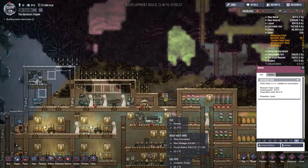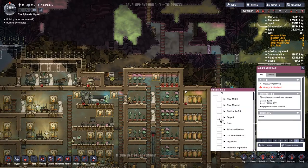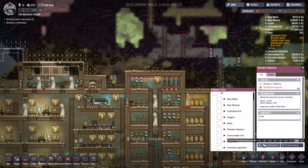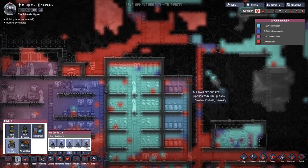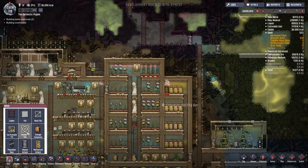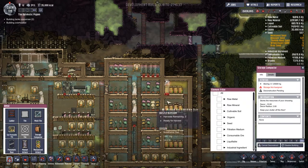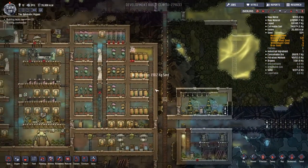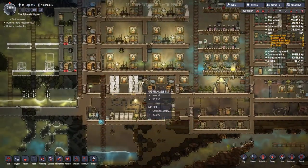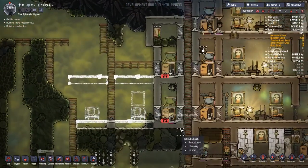I think I can deal with the polluted oxygen by deconstructing this storage compactor right here — let's do it. Someone will come along and fix it shortly. I'm going to put an air deodorizer right at the top here and a gas permeable tile underneath it. Let's put that on priority nine — someone should come along and fix that very shortly. I know we have people delivering filtration medium, which is a top-level job. This other thing hasn't been dealt with — let's turn that off since it doesn't need to be.